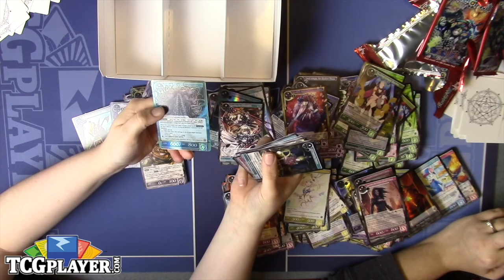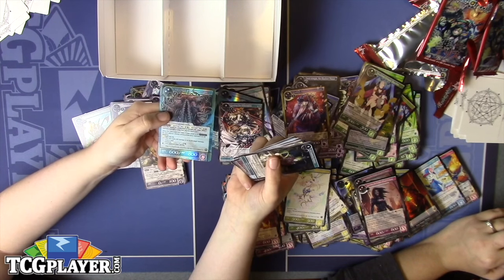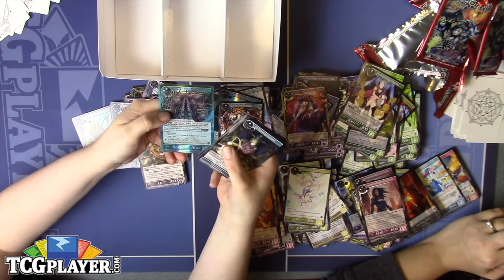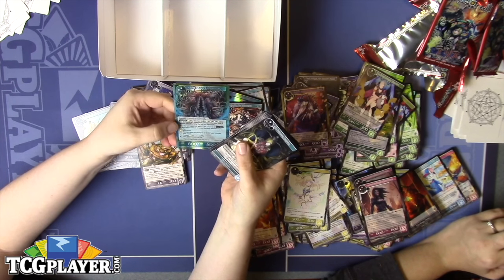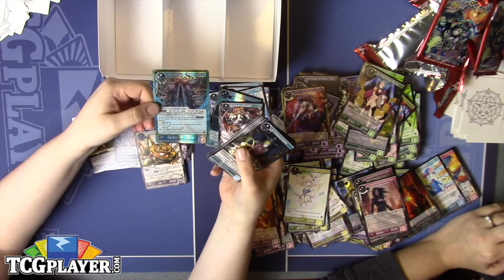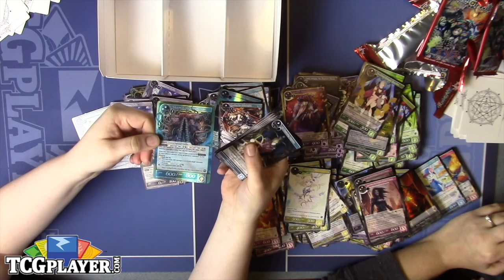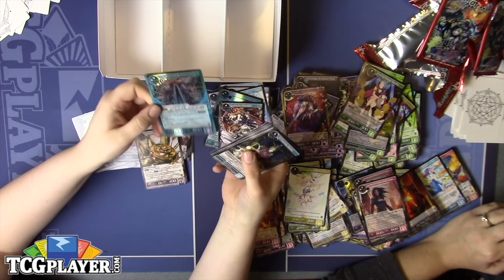And there it is — Adam Brally the Unfathomable. It's a 12 Apostles Cthulhu, and instead of hard casting it, you can banish two creatures to cast it. Depending on what attribute they are, it does different things when it enters. It's definitely interesting — I'm curious to see what people build around it to make it good.